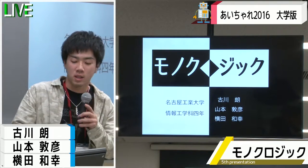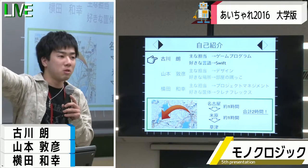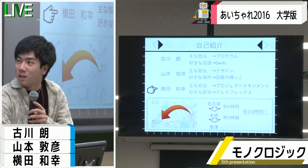では今からモノロジックの発表を始めさせていただきます。まず自己紹介から。一番奥にいるのがプログラム担当の古川。真ん中にいる黒い服を着ている彼がデザイン担当の山本で、そして私が横田です。